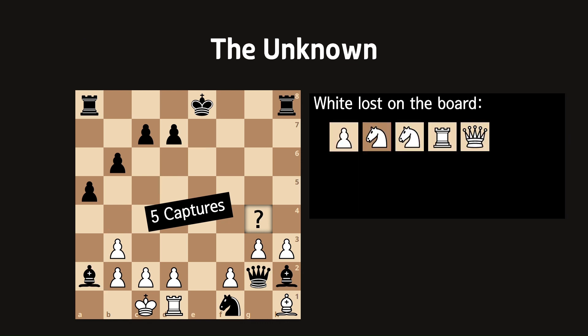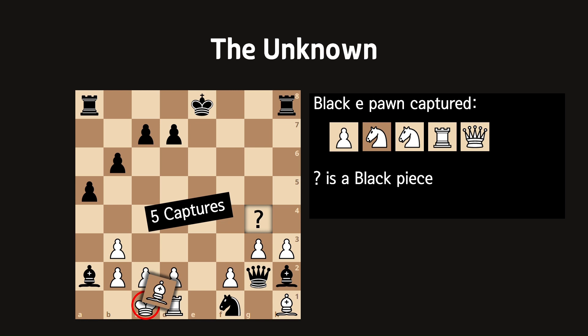That means the e-pawn has captured 5 pieces. However, white has also lost 5 pieces on the board. The dark-squared bishop died on its home tile, so that's not counted. So every white piece except the bishop on a2 has been captured by the black e-pawn. This means we now know the unknown piece is a black piece, and the other black pawns went straight.